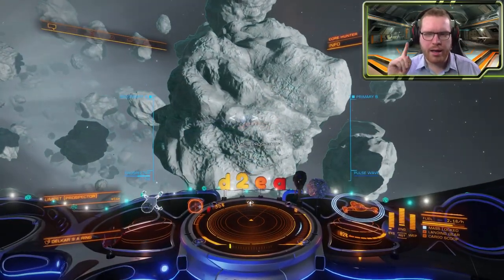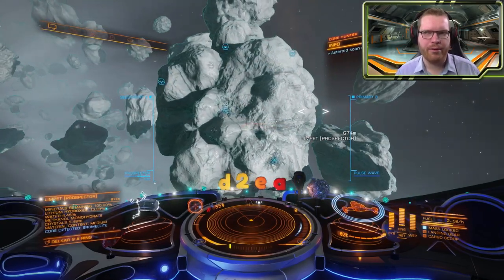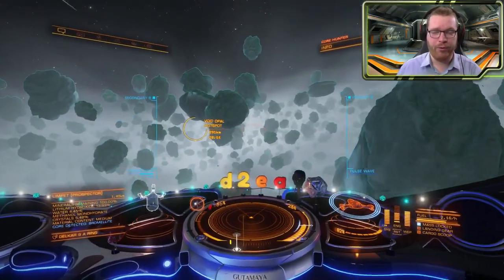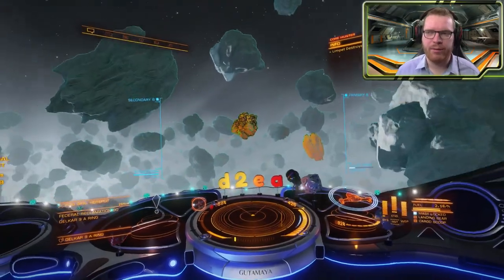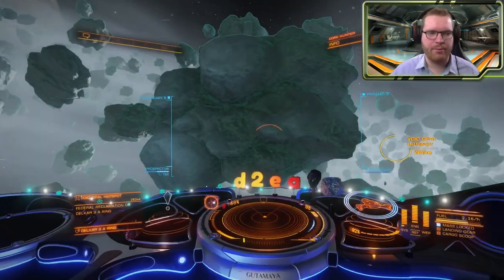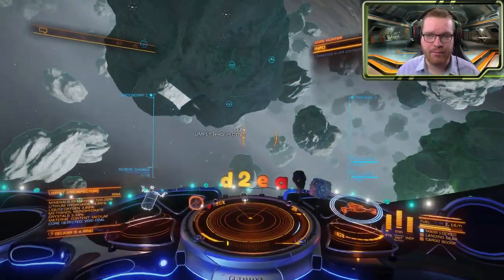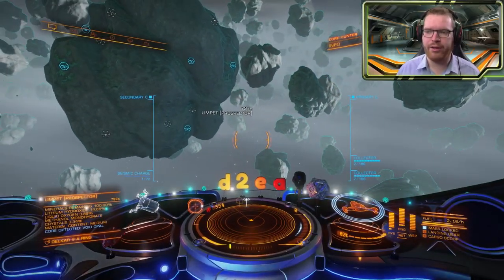However, here comes the interesting part. Let's think about it the other way — what would happen if the demand was zero? Well, if the demand is zero, you will have the full demand in your cargo hold at all times. Thereby, you should get the minimum price. But you also have nothing in your cargo hold, which should indicate you get the maximum price. So the only logical way this can make sense is if the demand is zero, the maximum and minimum price must be the same.